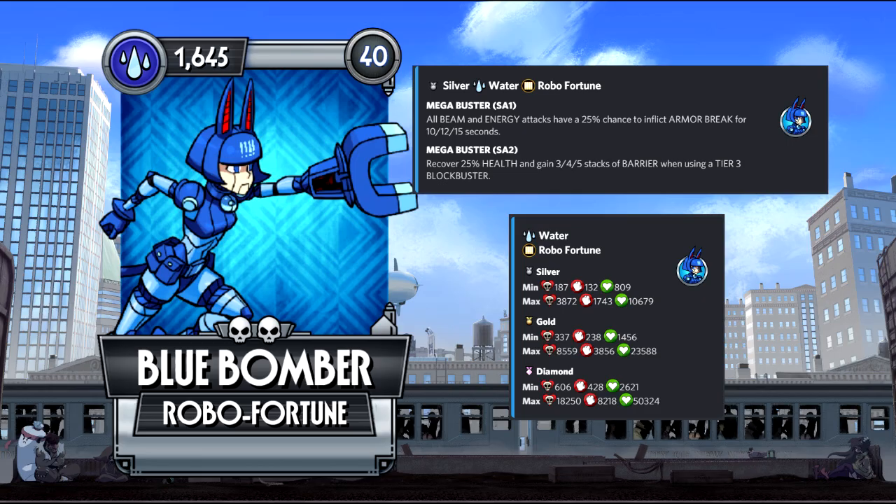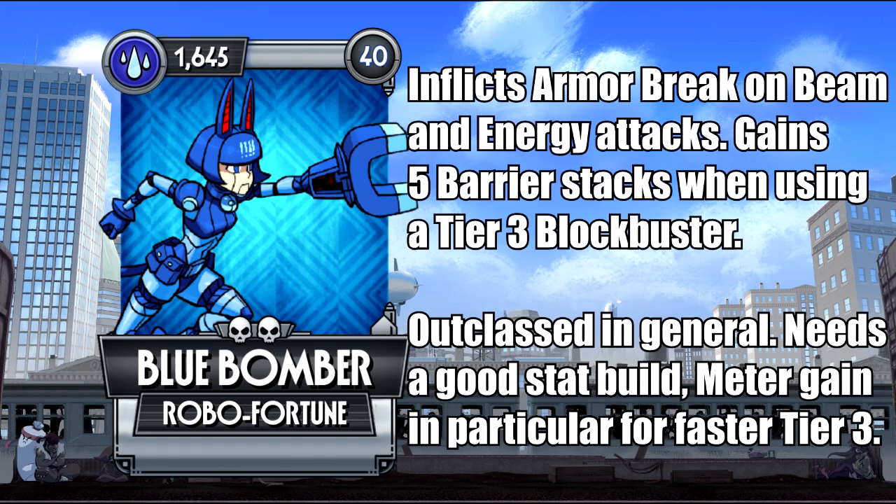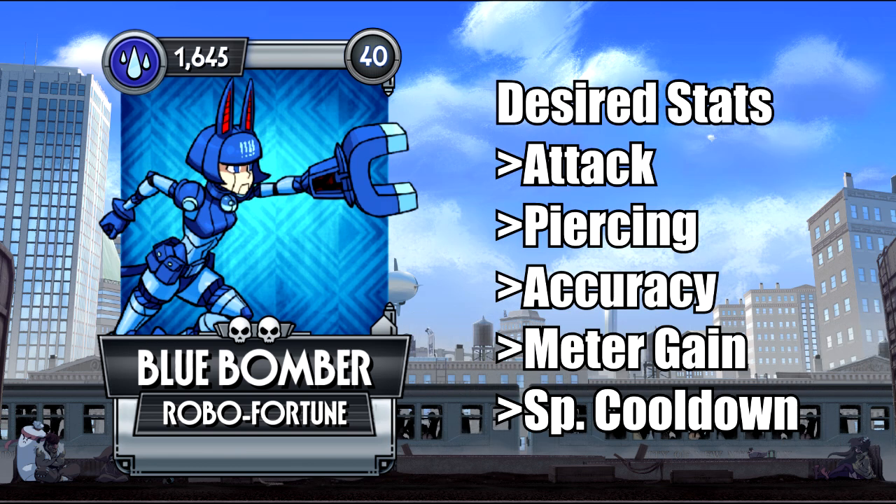Blue Bomber can work as a passable frost armor counter, as beam and energy attacks can inflict a 15 second armor break. It favors the use of beam moves as much as possible, but as usual, high stat investment is recommended, especially in terms of mitigating, so you can use the tier 3 in order to gain 5 stacks of barrier out of it, granting extra durability. She can get results, but in general she's outclassed, and may need much more careful stat building to beat frost nodes.